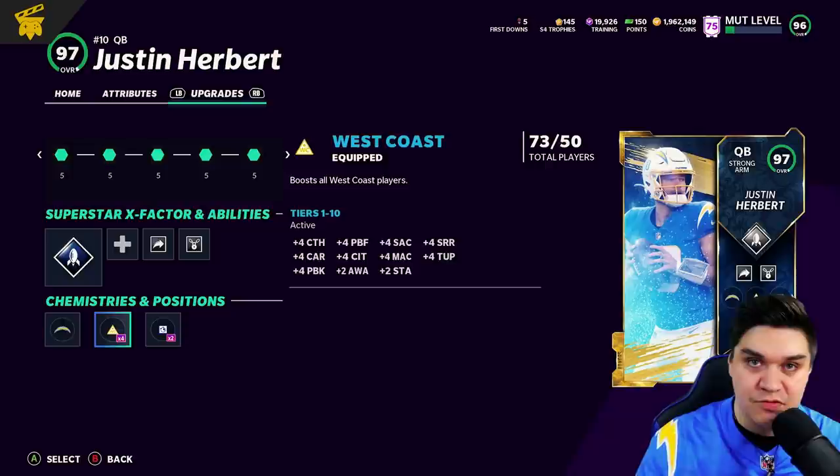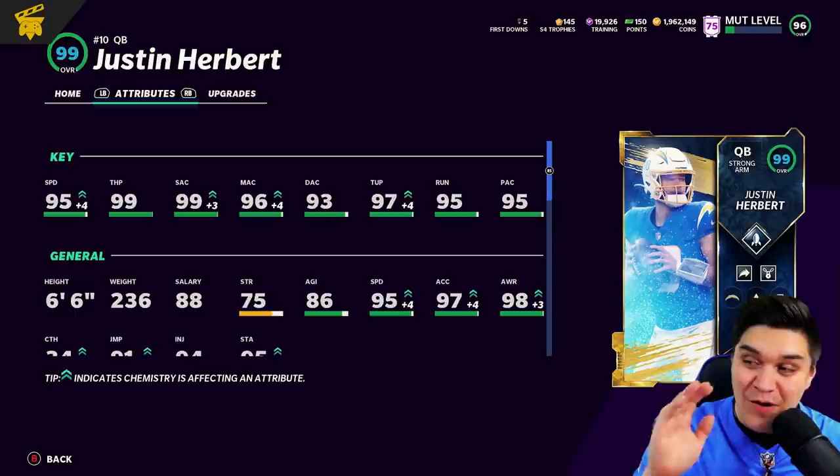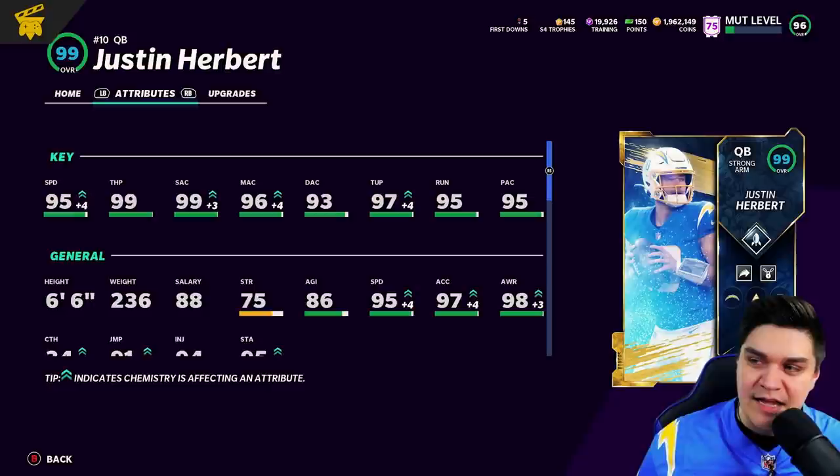Let's take a look at some of these stats. I'm seriously impressed with our new endgame quarterback in Justin Herbert. 95 speed, 99 throw power and short accuracy, with 96 and 93 medium and deep accuracy. This is insane. I also wanted to put West Coast on him to upgrade his throw under pressure, because I feel like Justin Herbert's one of the best quarterbacks in the league when throwing under pressure.